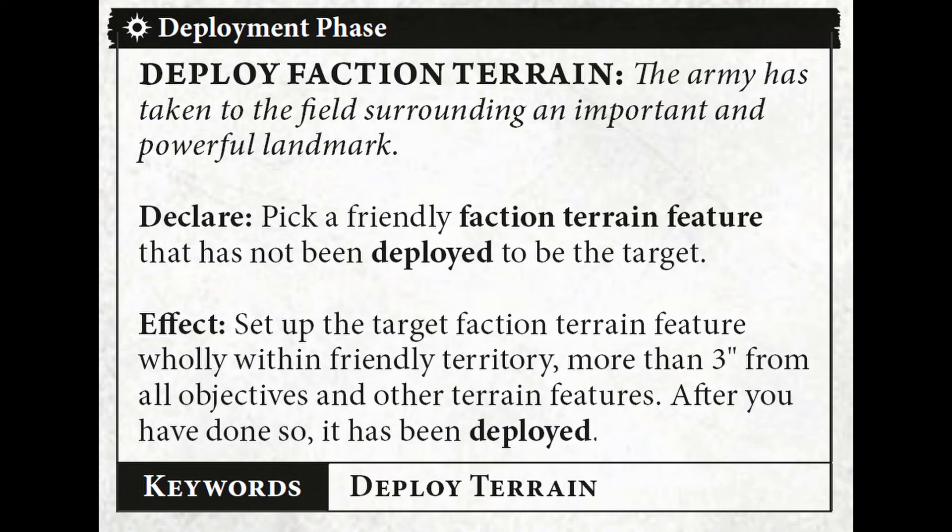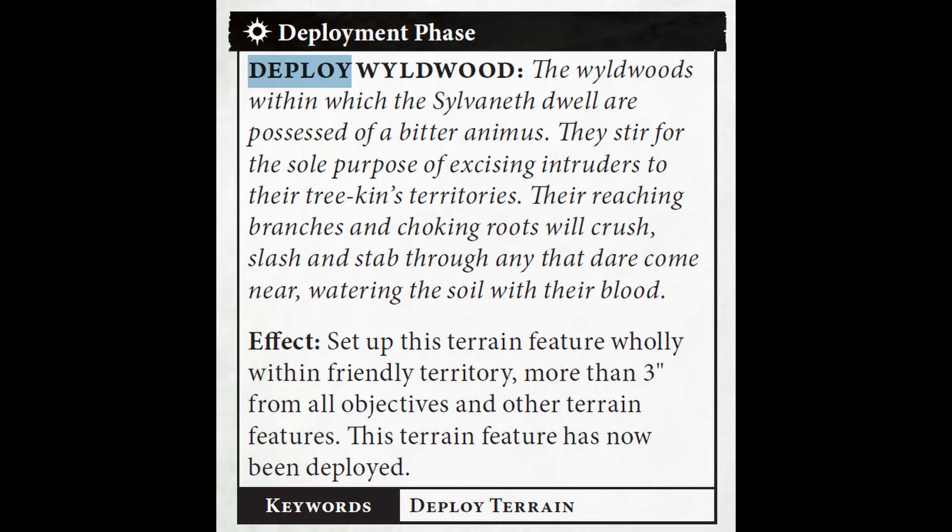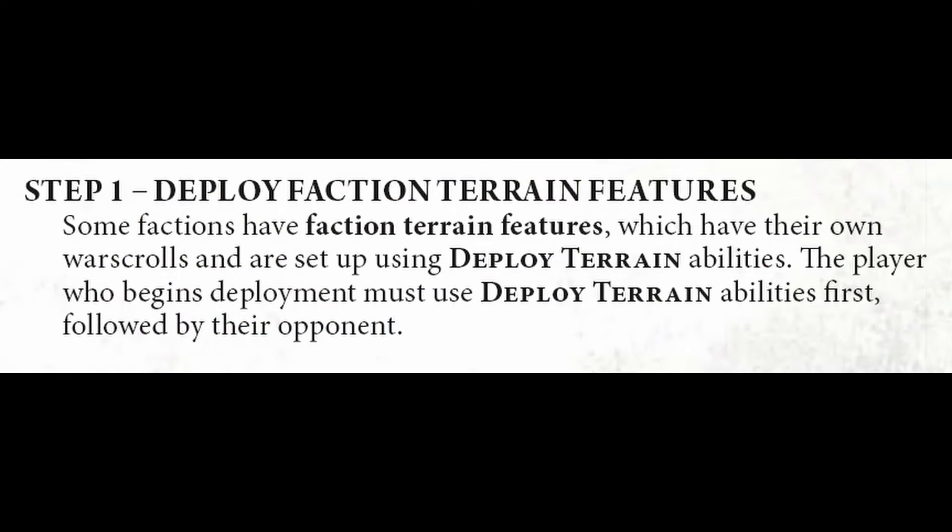There are some factions like Sylvaneth who have their own special deploy terrain ability. After the attacker uses a deploy terrain ability, the defender will then get to use their deploy terrain ability, and it'll go back to the attacker if they have any more. Once both players are out of deploy terrain abilities, step 1 is over.